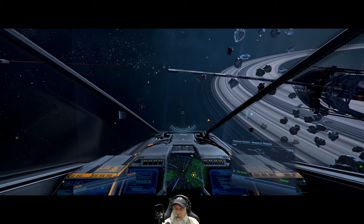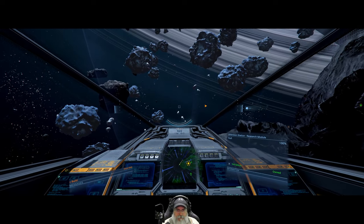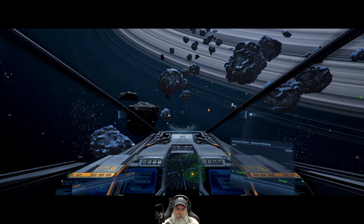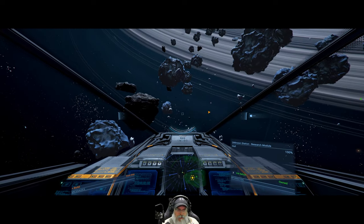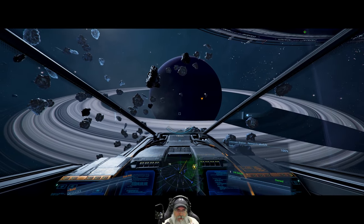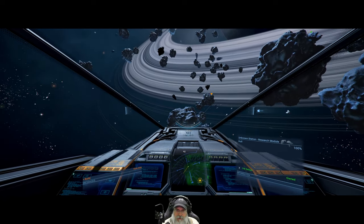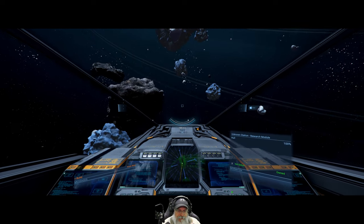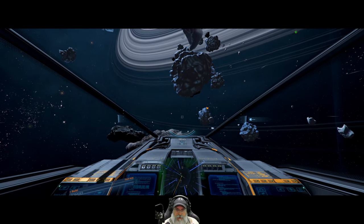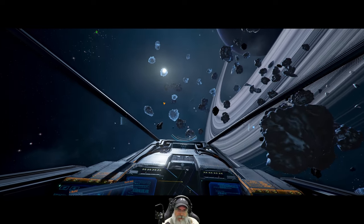We need to head back to Argon space. Along the way I'm going to look for crystals on some of these asteroids. I'll cut the camera unless I find some, and if we find some I'll bring you back. Otherwise I'll see you in Argon space where we'll start working on rep and figure out what we need to do to start working on the station.